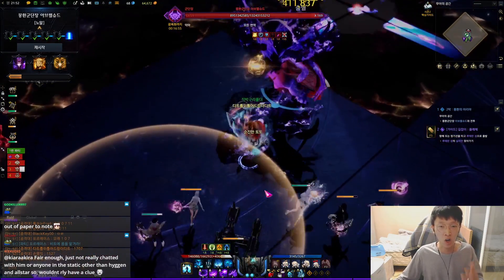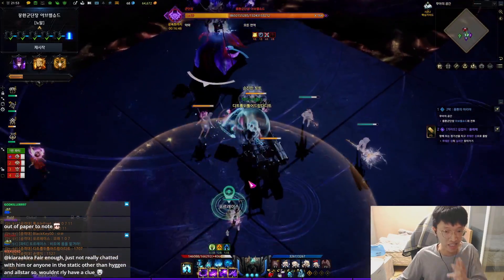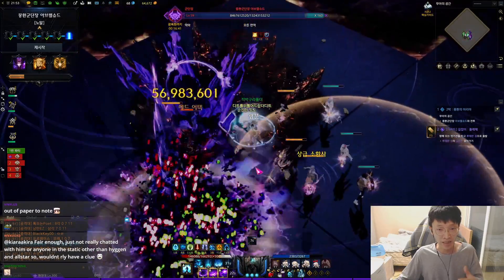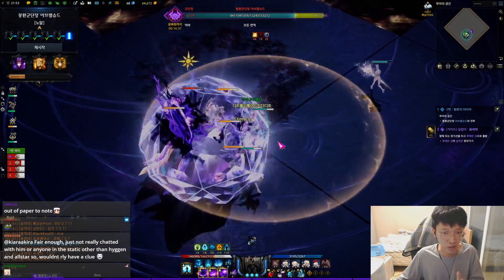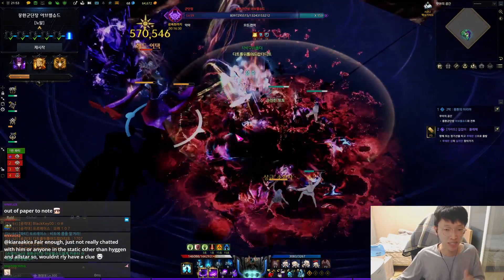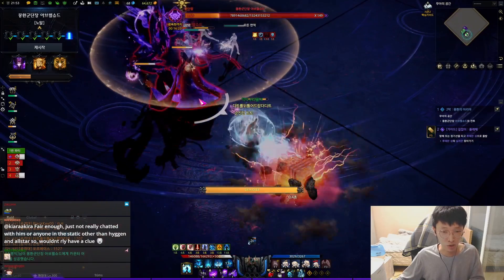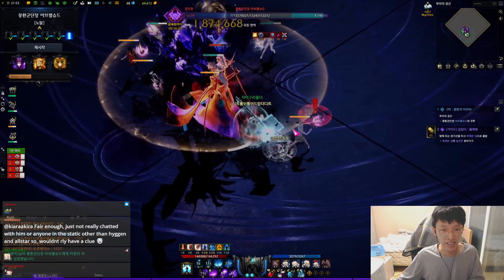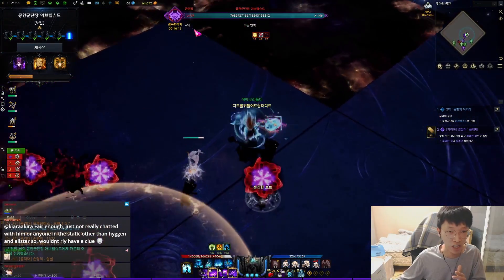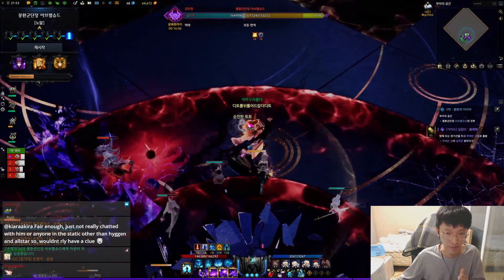Now you have to DPS her all the way to 140, because on 137 the second yellow meteor comes out. If you destroy more than three tiles — currently the upper three tiles are broken — if you destroy more than three, like four, then that's a raid wipe. So if you do not check the time and accidentally DPS her down all the way to 137 even before the tiles got regenerated — the tiles regenerate after 1 minute 40 seconds, so 100 seconds — then that's a raid wipe.